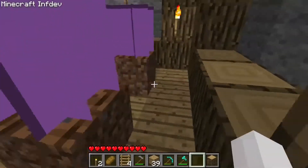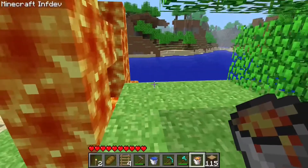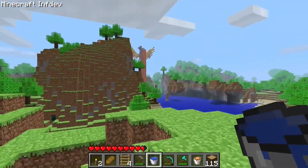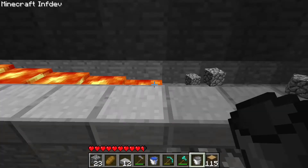Now we're heading into our next version, 2100.615. It added buckets, water buckets, and lava buckets, and it also made lava and water flow for the first time. A few of the bugs in this version include flowing lava flowing as much as water does, and water and lava not interacting.